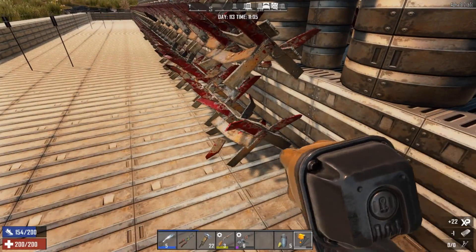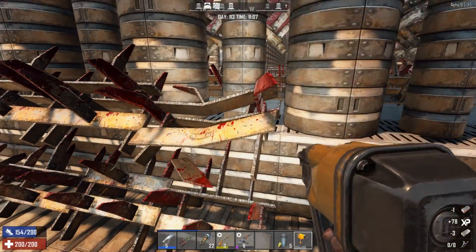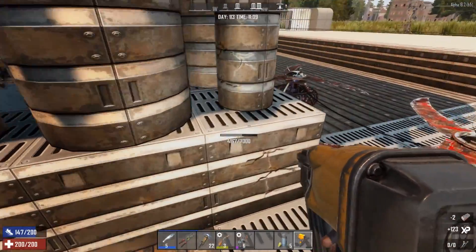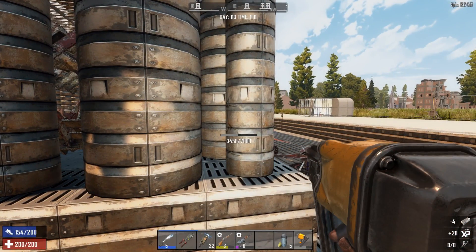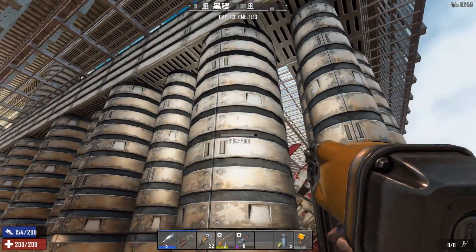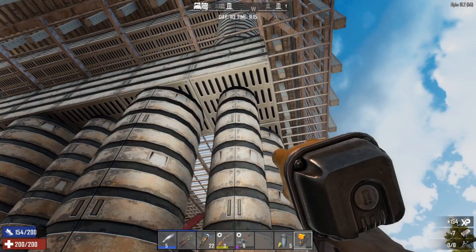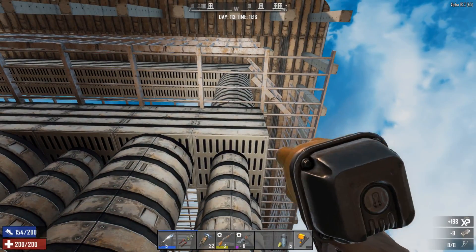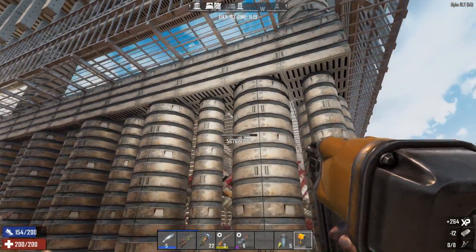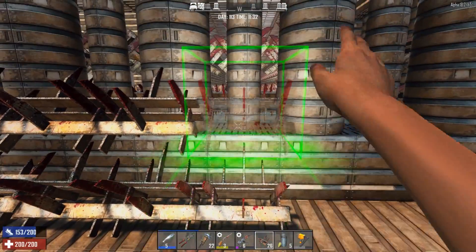I've got all the traps repaired here - I hate hitting the frames for these things. They were attacking this corner here. They actually almost got through this block right here - it still wouldn't have mattered because they would have had to take two more blocks out. But that's a little too close for comfort. If I had one of those demo zombies go off in this corner that would have actually been pretty bad. Let's go check the other corner and get these spikes replaced.